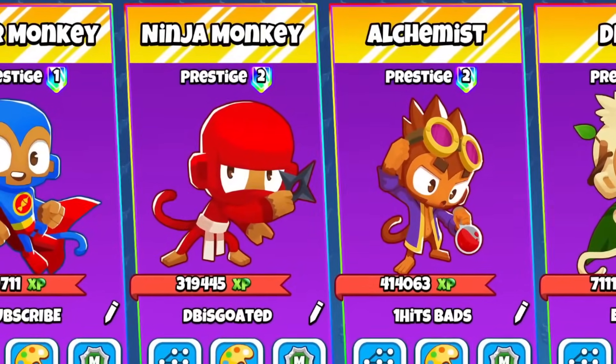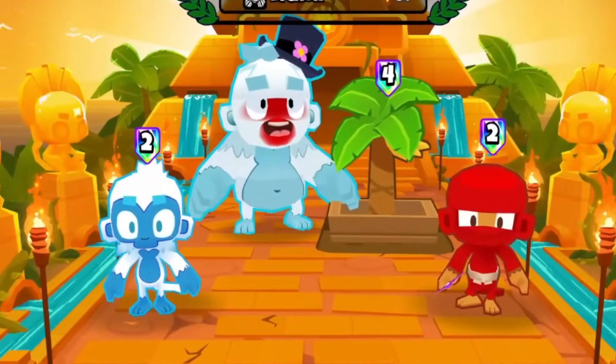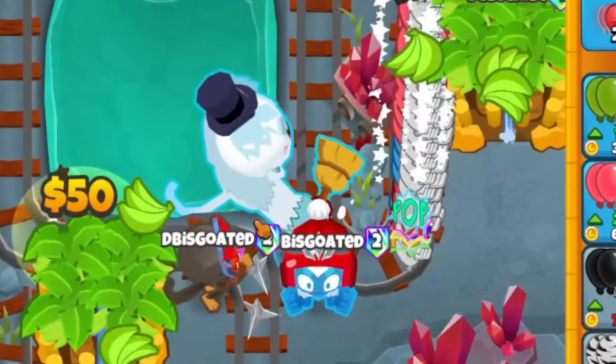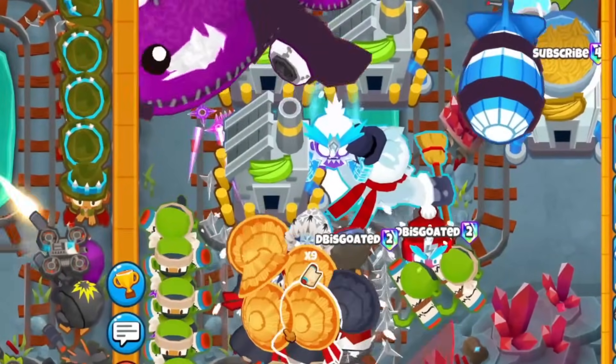As you guys know, Ninja Alchemist is an excellent combination in Bloons Tower Defense 2. But today I might have found an even better combo, which is Ninja and Ice Tower, because Ice Tower gives you really cheap round 13 defense, plus a great late game with the Super Brittle. So let's hop right into it.